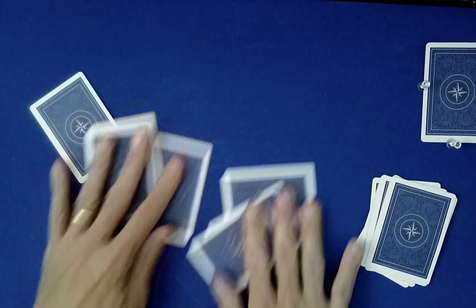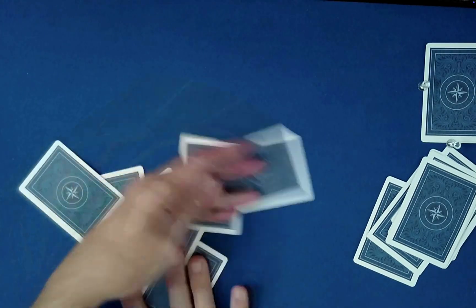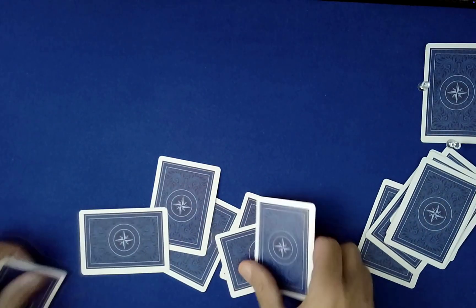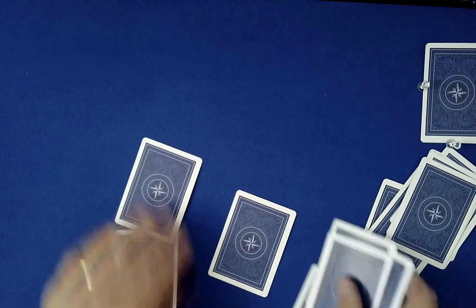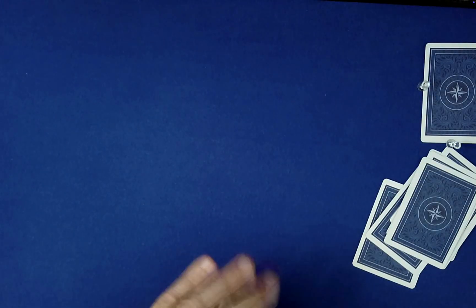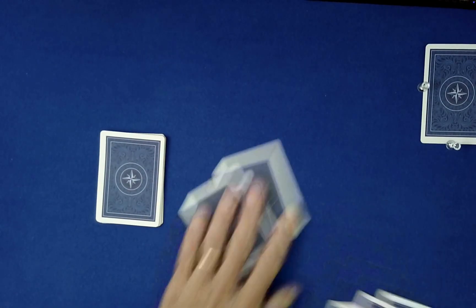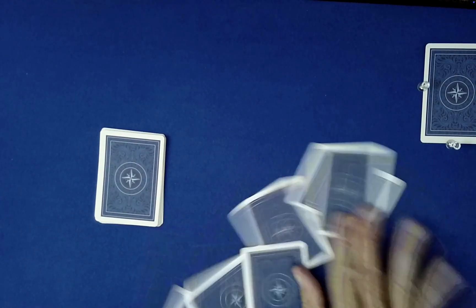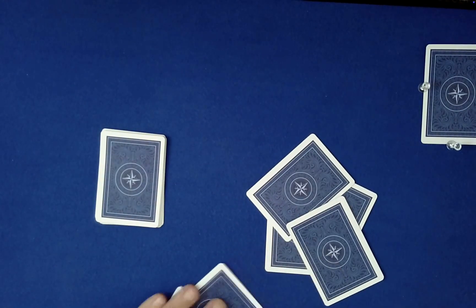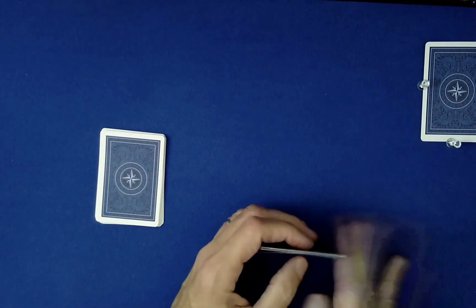Why don't we go ahead and just kind of mix these the best we can? Let's just mix these with themselves here really fast. So let's gather these up and we'll begin. So we have these two piles of seven cards each.